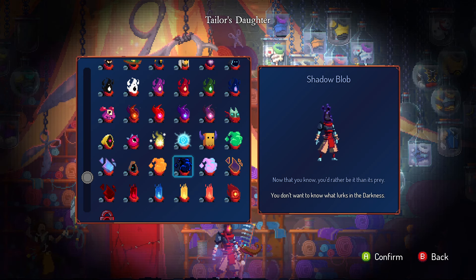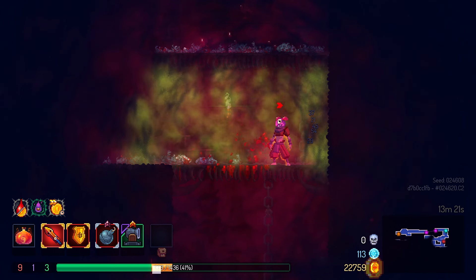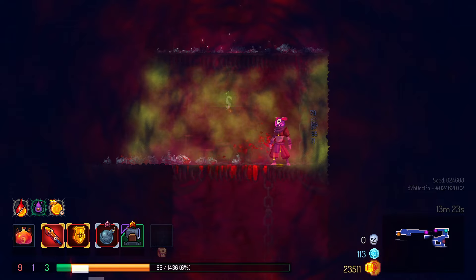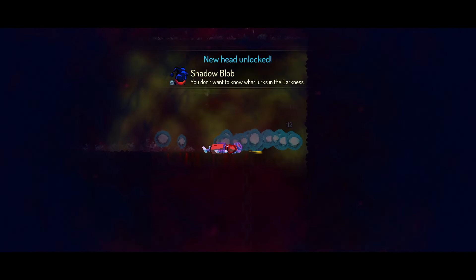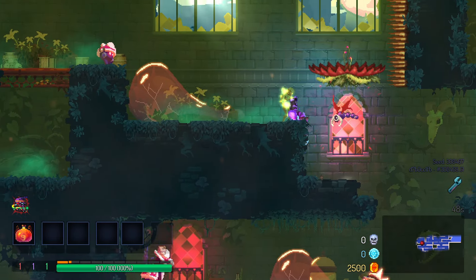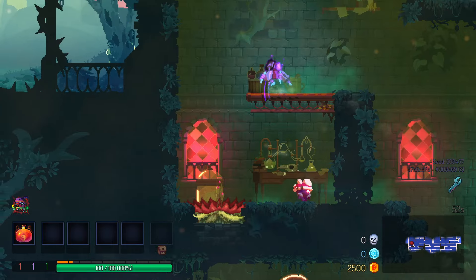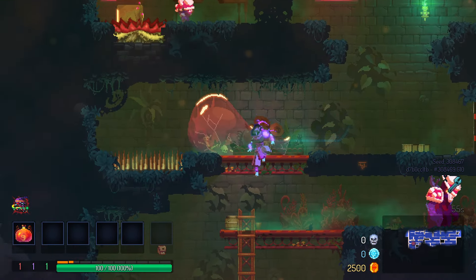The Shadow Blob: blobs of congealed darkness emanating from this head. Die to darkness. You can probably see a theme with the blob heads here. Aside from getting to the Sepulcher, that's quite easy to do. It's a good head if you want to cosplay as a Heartless — and you know what, I do. I like Kingdom Hearts; that game is fun and super silly. 7 out of 10.